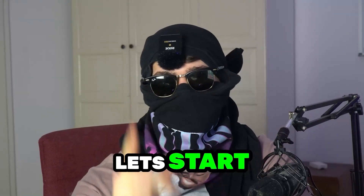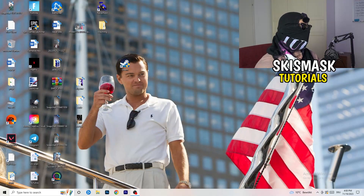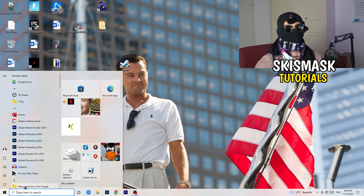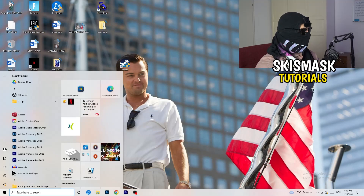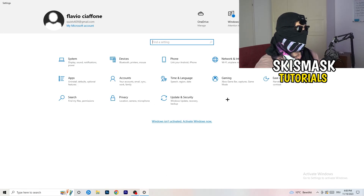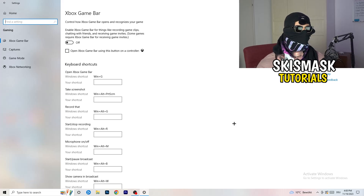The first thing I want you to do is really simple. Go to the bottom left corner of your screen, right-click, and click on Windows Settings — or press your Windows key and click on Settings. Once Settings pops up, go to Gaming. This will help you a lot with your FPS dropping issues. You'll land on Xbox Game Bar.